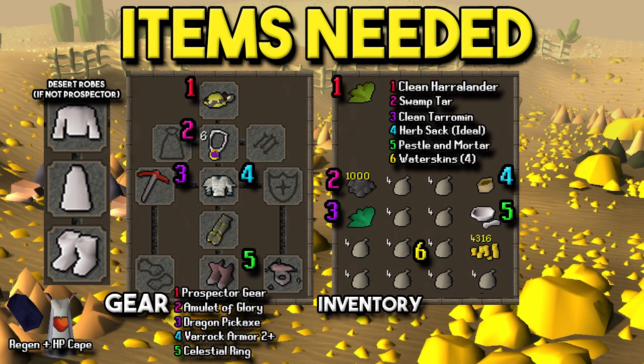For the inventory, there are quite a few different things. We'll need noted Clean Harrlander, Swamp Tar, Clean Tarromin, and a Pestle and Mortar — four of the six noted items are all used for 3-ticking. Basically, if you use one of those herbs on the Swamp Tar, it allows you to skip actions in-game and speed up your process. I also have an Herb Sack to store extra herbs in case you accidentally make them. Then we have Water Skins as well if you don't have Desert Amulet 4, along with some coins for travel.